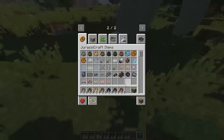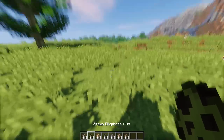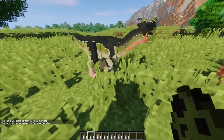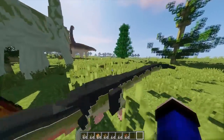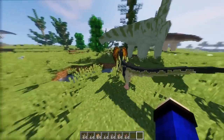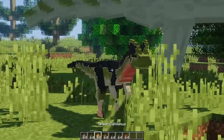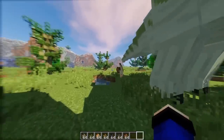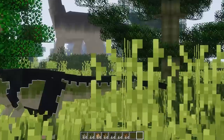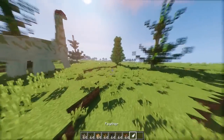Kenapa ada chicken disini? Anyway, langsung kita ke Dilophosaurus. Kita spawn yang male dulu. Oh, ternyata yang ini yang male temen-temen - kebalik tadi. Sorry ya temen-temen. Juga matanya tuh bisa kedip-kedip! Kalau kalian lihat, kedip-kedip.